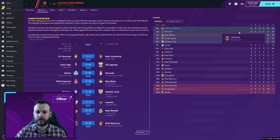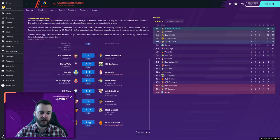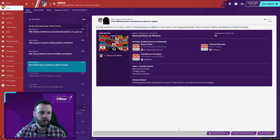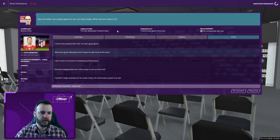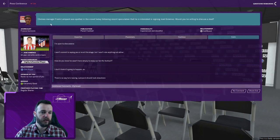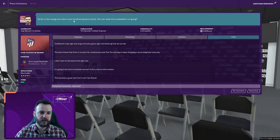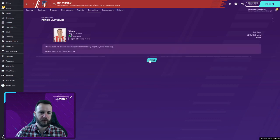Real Madrid lost 3-2 so they drop off top spot — we move into first position! Villarreal also won five straight with a 4-0 win over RCD Mallorca. Vitolo gets a 9.4 match rating with an excellent performance and two goals. Post-match press conference: Saul's goal was magnificent, Grimaldo had a great game, Jimenez isn't going anywhere, we're fantastic. One hundred percent record in the league, we're doing very well — Atletico Madrid have won five on the trot to start the season.